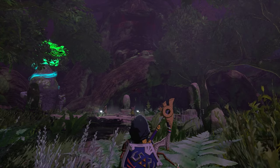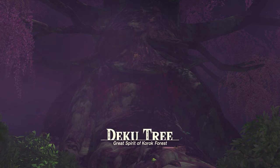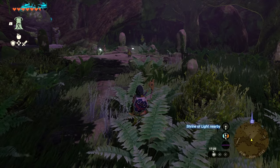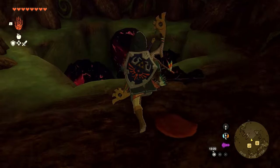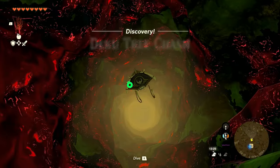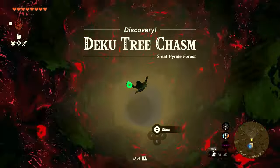Next up we want to save Korok Forest. Korok Forest is not the bright and vibrant place we remember — it's dark and dank because there's something wrong with the Deku Tree and all the Koroks. To help save the Deku Tree you're going to need to dive into the Deku Tree chasm found under the Deku Tree itself and then battle against the gloom hands and also Phantom Ganon. Before jumping down into the chasm I do recommend preparing, as it can be quite a tough fight.